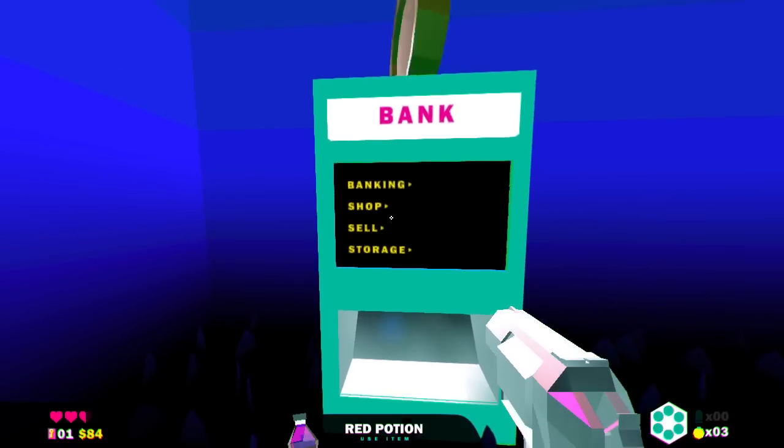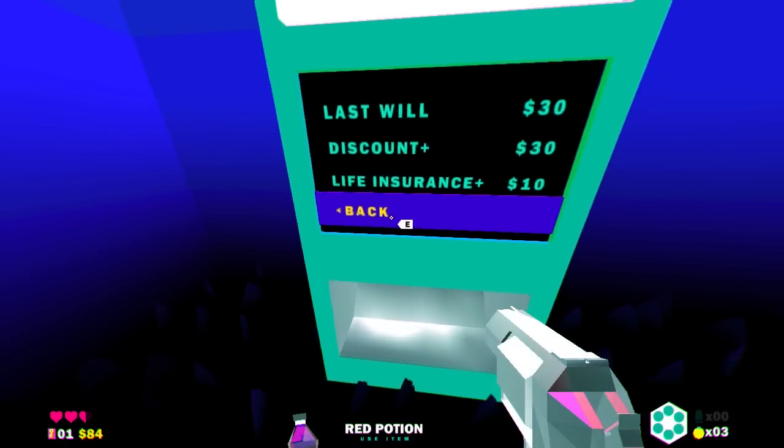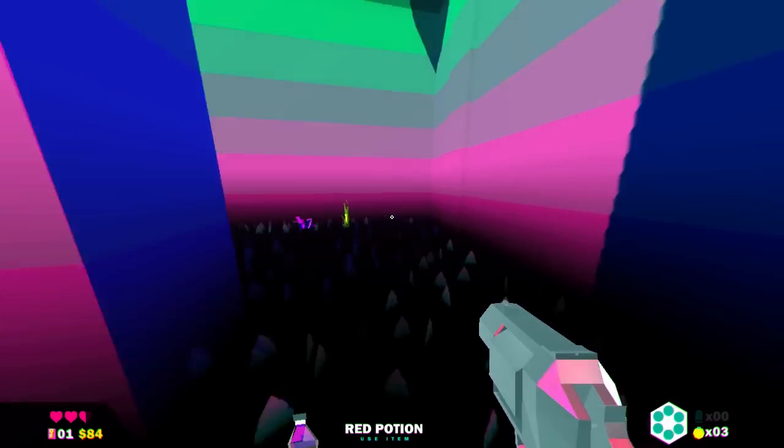Can I buy anything in this shop? They've got last will, life insurance, discount, storage. Nah, we'll leave it and buy some more stuff later. You can get speed-ups and things.